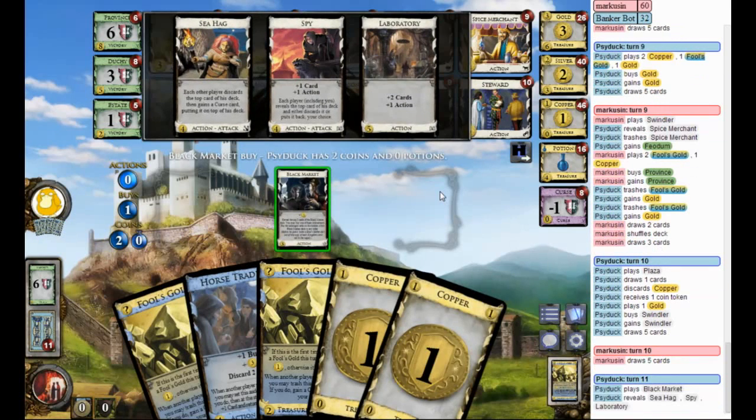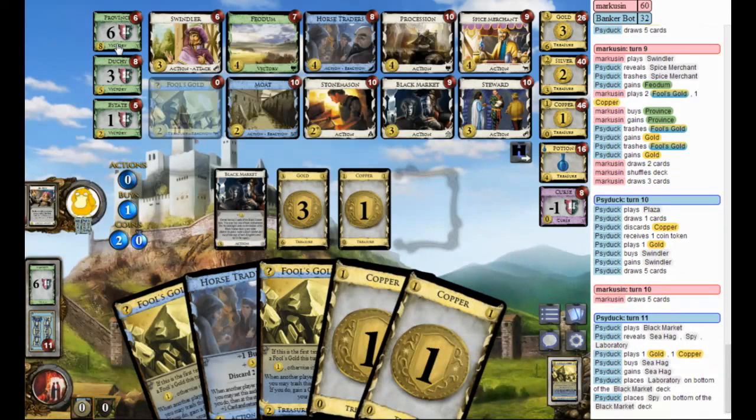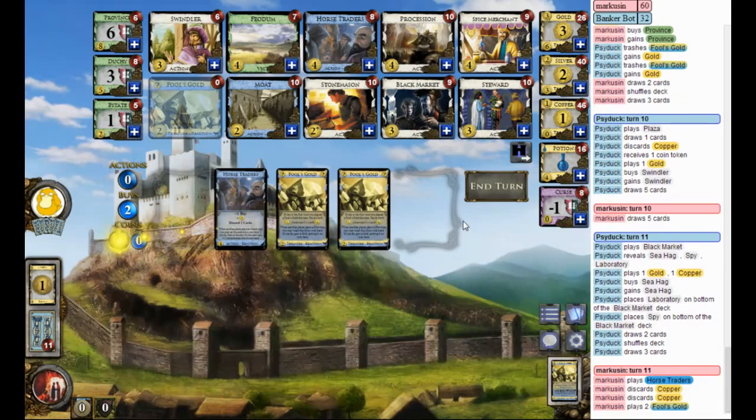Getting some fortunate hands here — this is the third time, every second turn I get a Province. I could take this opportunity to get a Steward, and something — a Steward and a Horse Traders, or a Steward and a Procession. Well, not the Procession. Nothing helps me connect my Fool's Golds; there's no draw. Well, the Moat was draw but it was going to draw dead mostly, I think.